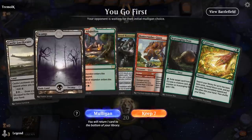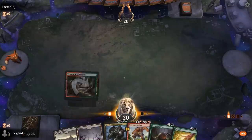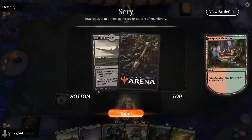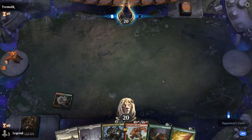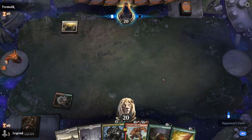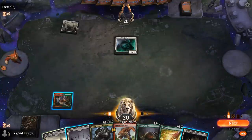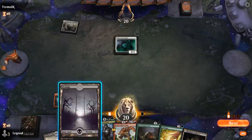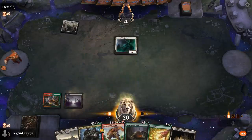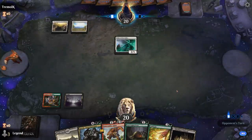Game 1 — we're on the play with a fine opening hand. Turn two is either Stomp or Ooze, then Cultivate will help us get toward Garruk. Opponent plays a turn-one Usher of the Fallen, so this looks like a Red-White Warriors deck. We'll wait to see if they play another creature before stomping.